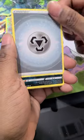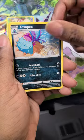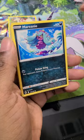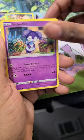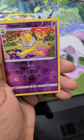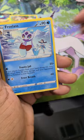Energy, Togepi, Lance, Klang, Marenie, Naganadel, Baltoy, Sunkern, Klink, Hypno, Froslass. No notable hit from this pack.